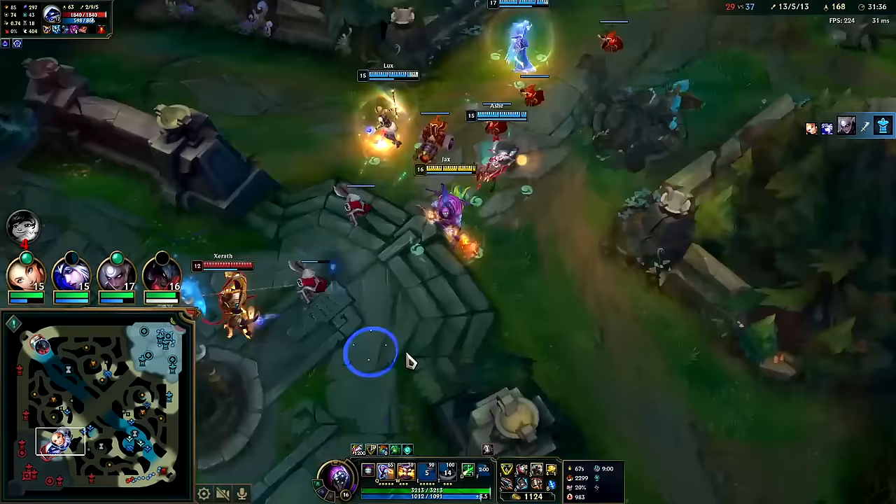I should have bought an elixir - that was my mistake. We got Baron buff, dragon soul, but we don't have Elder anymore. Lock him down for the stun. I kind of jumped in without an E there - that was a dicey proposition. Down goes Riven - that's GGs.